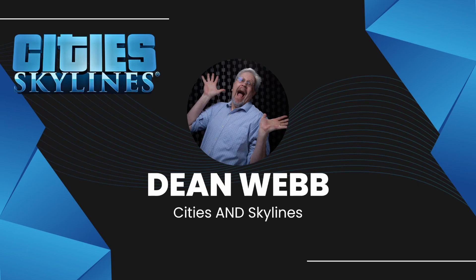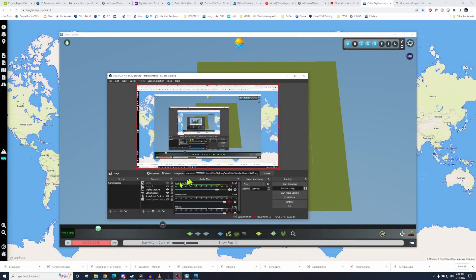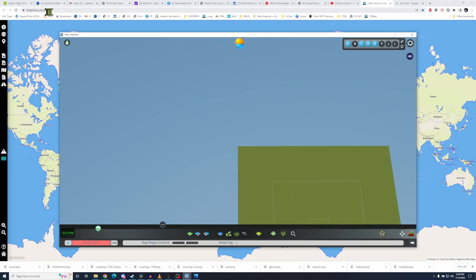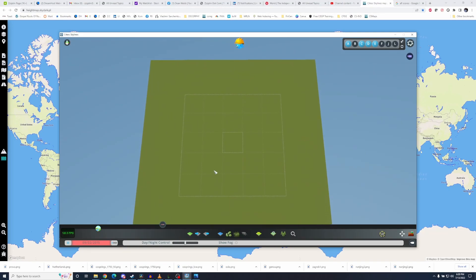Now let's talk about map building. We're going to take a look at my desktop because I'm going to go back and forth between the game and a tool called heightmap.skydark.pl — that's heightmap.skydark.pl. There was a program called terrain.party, and that worked for a while, but it got broke. But heightmap.skydark.pl works.